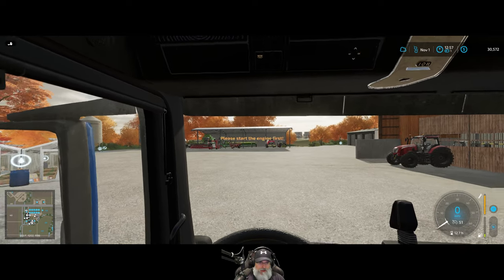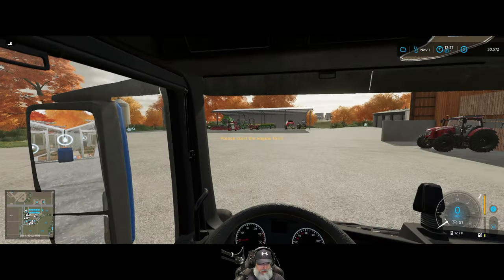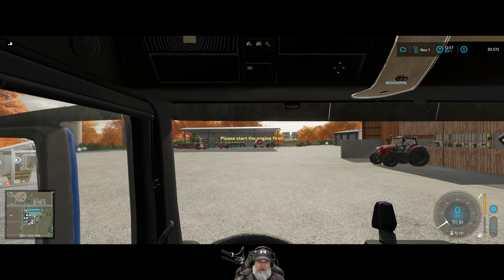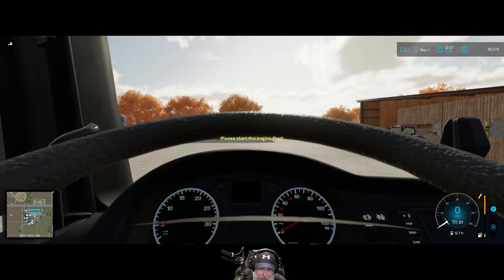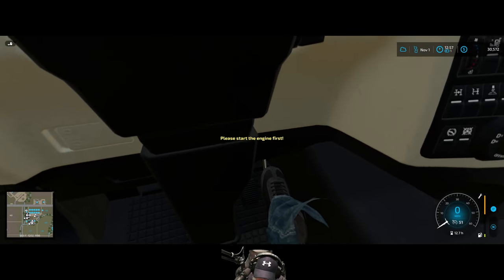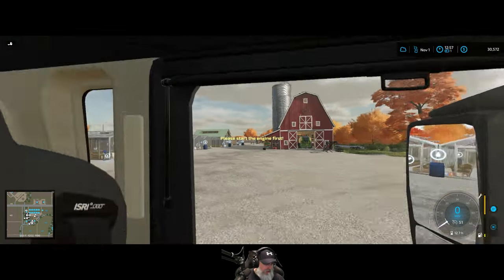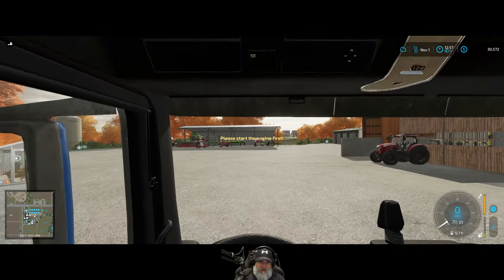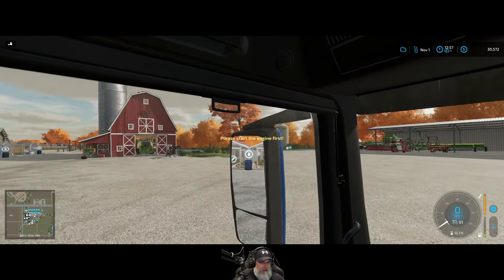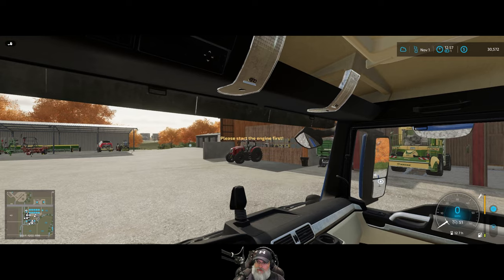By the way — I got my head tracker! I have the Track IR. I've been playing with it and having fun. It only works when you're in the cab, which makes sense. It's really cool — I can go forward and look down on the dash, look down at my feet. This truck is terrible for looking behind though. Some vehicles have pretty poor visibility in cab view in this game.